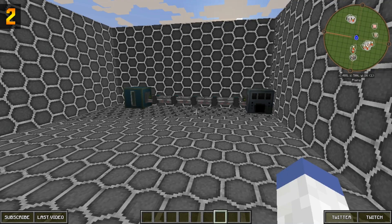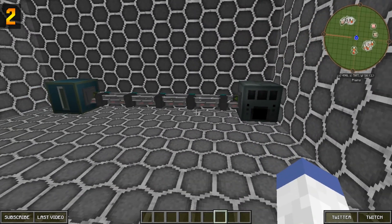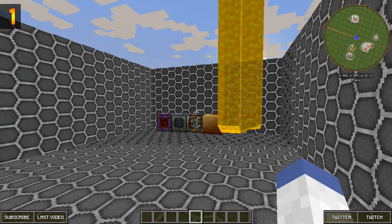Coming in at number two is Ender IO. It's been around for quite a while, being a predominant mod in 1.6.4 and 1.7.10, and it's a really outstanding mod. One of my favorite features is the conduit bundle — what we're looking at right here — this is actually three different cables combining any kind of fluid, RF energy, and items all in one. It's such a good mod because you can move items and fluids, plus they have great machines that aren't technically hard to craft. It stores RF well and combines with other mods very well.